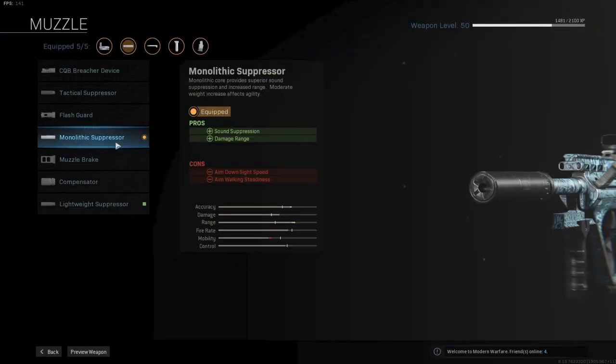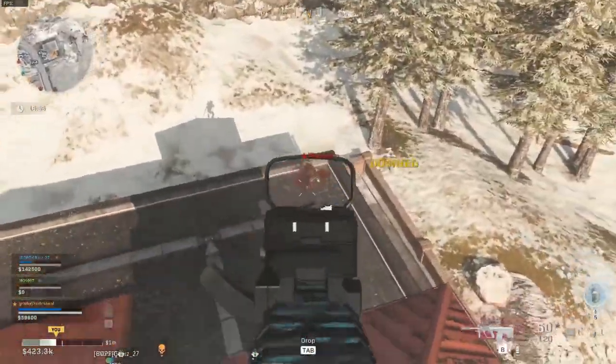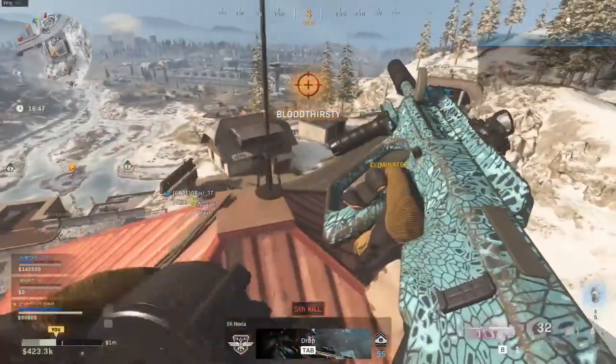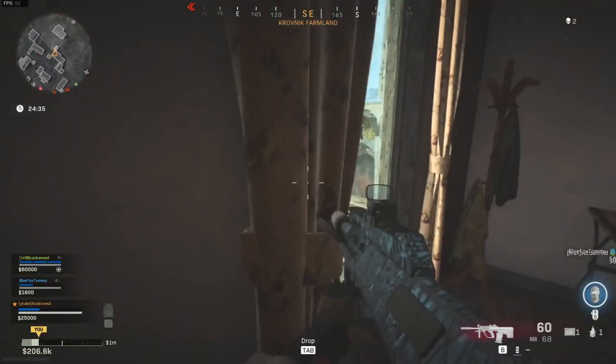The first attachment I am using is the monolithic suppressor. Name a more iconic duo — a good primary weapon and the monolithic suppressor. It will hide you on the map while also reducing your sound, and the increase in damage range is always nice on this big Warzone map. I don't think there's another option here.